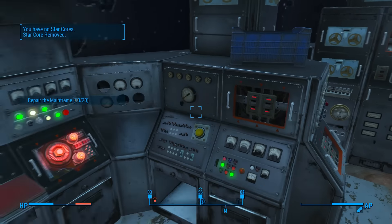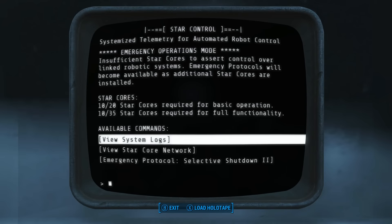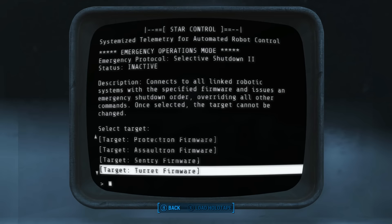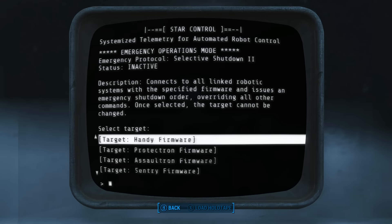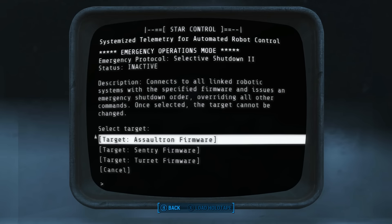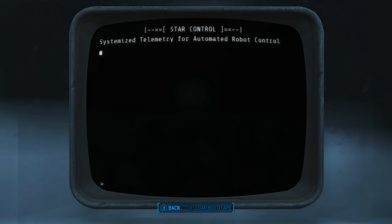Wait, we only found one, right? Yes, only one. We need ten more just to do the quest — obviously there's way more than that. We'll do the protocol shutdown too. We have even more targets now: turrets, sentries, or Assaultrons. Assaultrons are the most difficult — I guess we'll just shut those down.